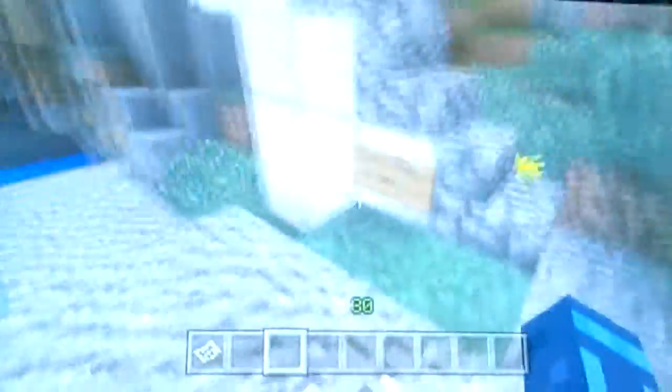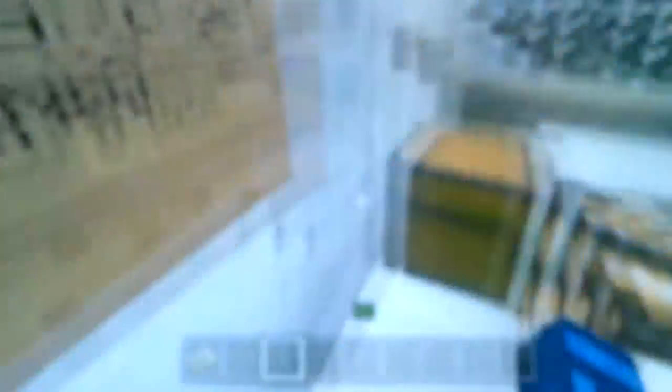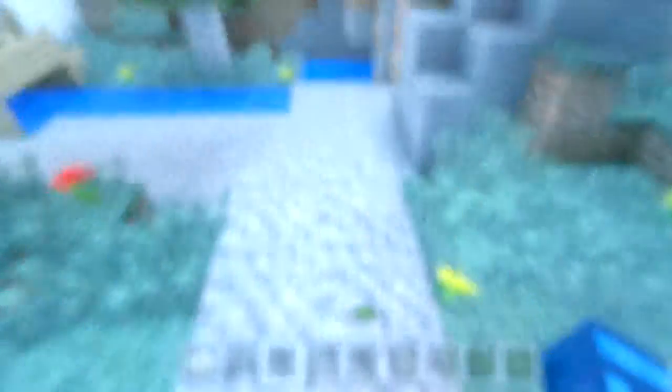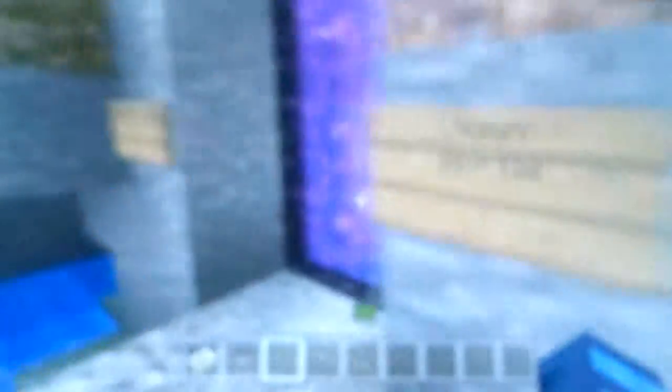Right over here is the town owner's house, which is Bonecrusher's house. Over here we have the bank — it's basically a smaller version of the international bank which is in the capital. And if you rob the bank you get banned. Only he, me, and the admins are allowed back there.